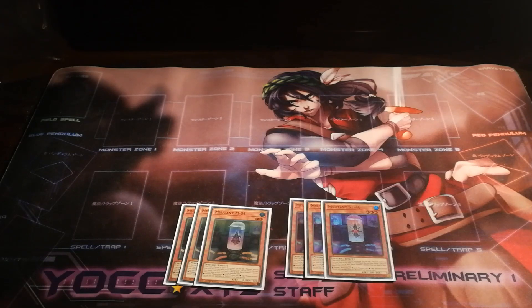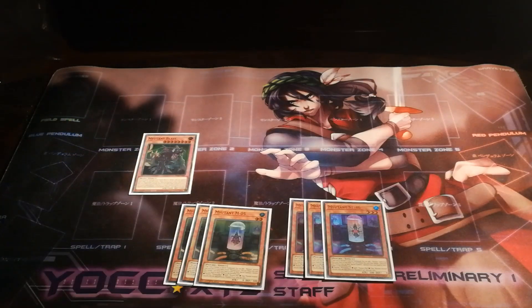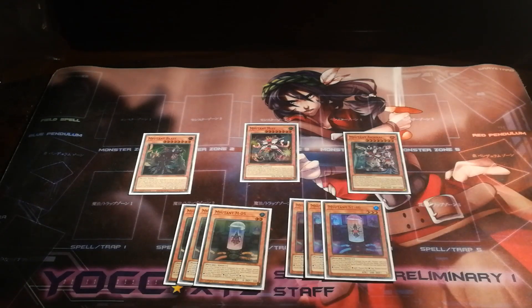These two monsters also share a common effect where by tributing themselves and banishing one card from your hand or face-up on the field, you can summon a monster from the deck depending on the card you banished. If you banished a monster, you can summon out a Mutant Beast. If you banished a spell, you can summon out a Mutant Mist. And if you banished a trap, you can summon a Mutant Arsenal from your hand or deck.